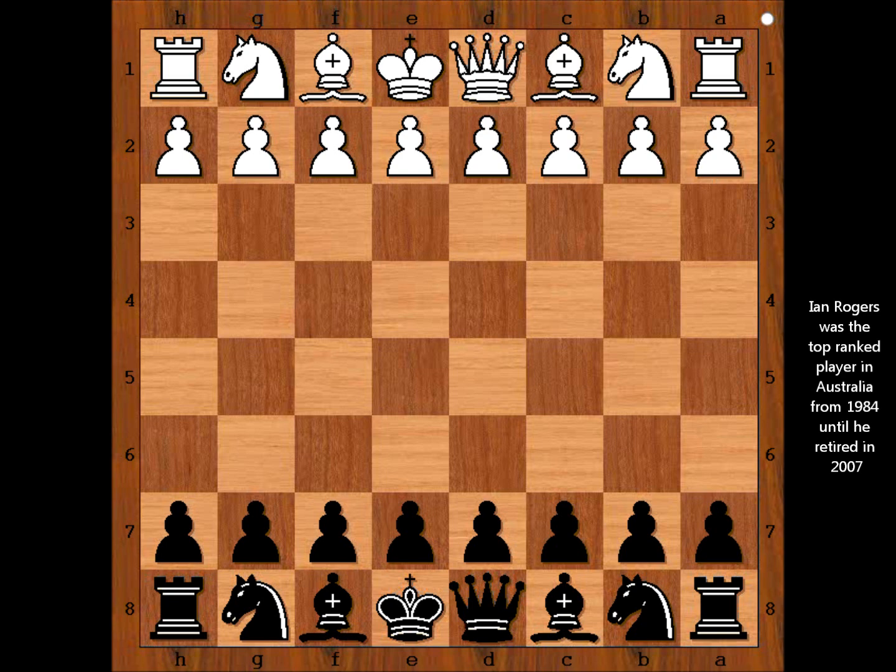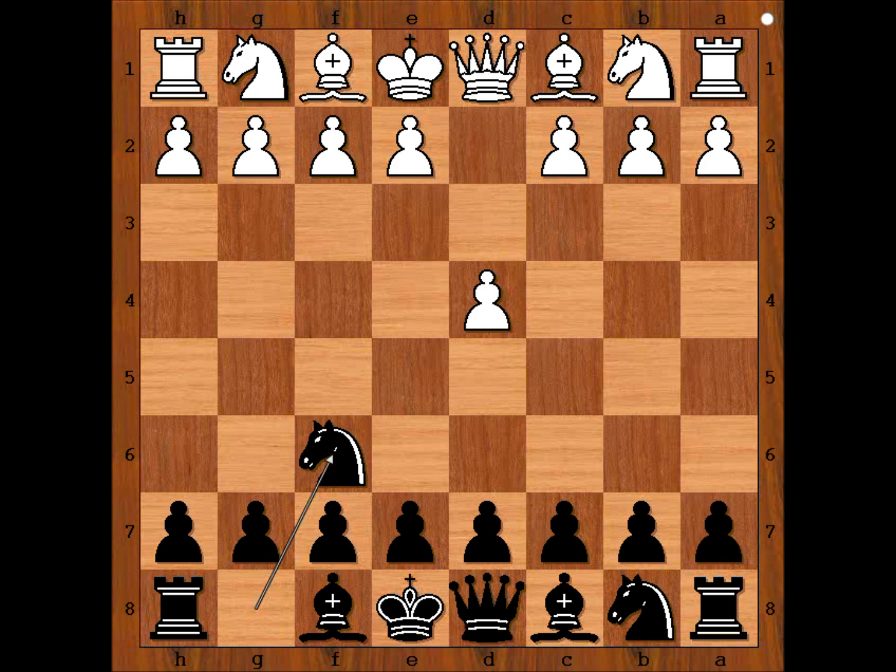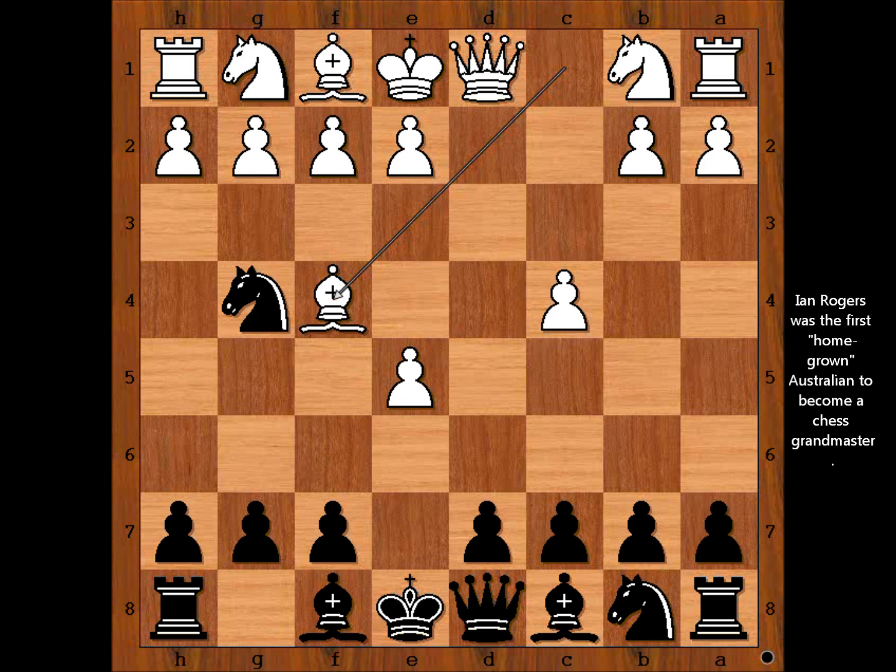Mario Lanzani had the white pieces and he started with d4. Ian Rogers played Nf6, c4, and now e5 - the Budapest Defense. D takes on e5, Ng4, Bf4 defending the pawn, Nc6 attacking the pawn again.